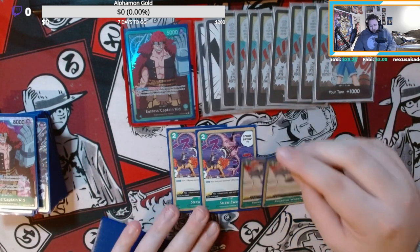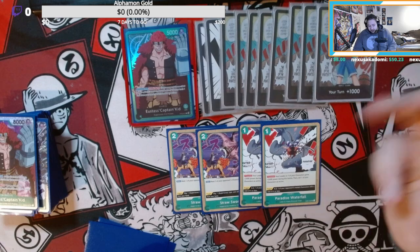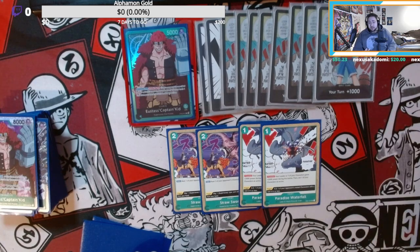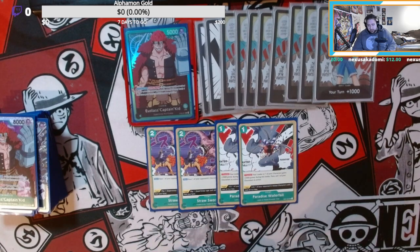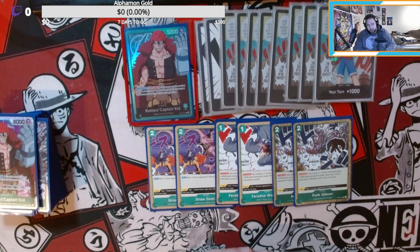Then we're playing two Paradise Waterfall, one of the most broken cards in your deck. Counter one of your characters or leader gains plus two thousand, set one character to active — that's pretty nice. The trigger KOs one of your opponent's characters with four cost or less, which is not so bad. It's pretty nice to kill a rested character like Sentomaru or Sanji in the early game. Punk Gibson saved me one game with the trigger effect — rest one of your opponent's characters — and as a counter your leader or character gains plus four thousand, then rest one of your opponent's characters with four cost or less.